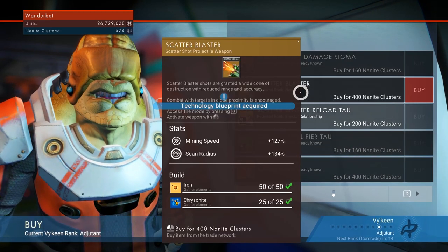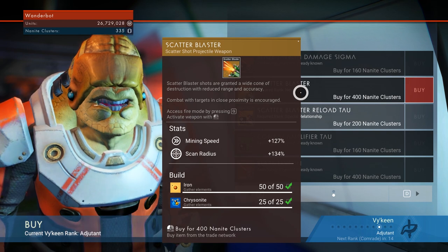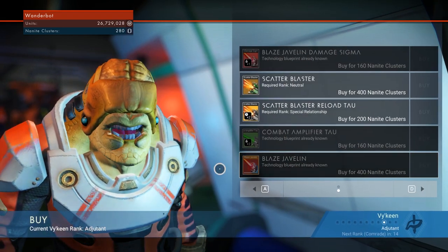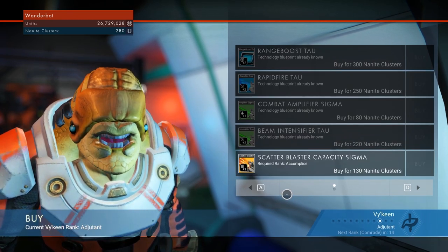There's the blaze javelin. There's also the scatter blaster — so it is a shotgun. Oh, that's not that helpful. Blaze javelin, on the other hand, I think is a lot more useful. Still don't really have the slots for it. But it's fine.